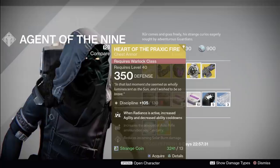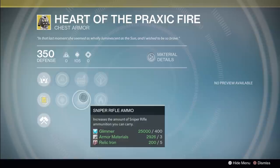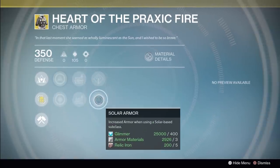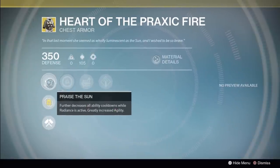Warlocks, you're getting Heart of the Praxic Fire. We have side bonuses of bonus auto or sniper ammo, and we have solar burn defense and solar armor. Solar armor is pretty good because the main bonus gives you increased agility and further decreased ability cooldowns when Radiance is active. You'll get an extra grenade or two if you're spamming them non-stop, especially with tier 5 discipline. Same with melee — maybe an extra melee or two.